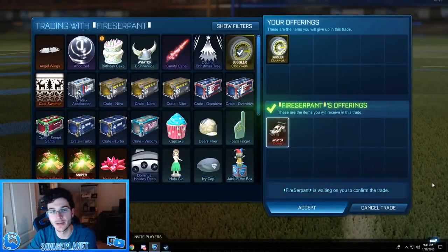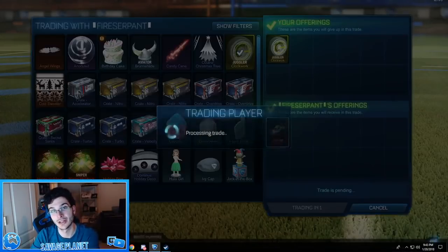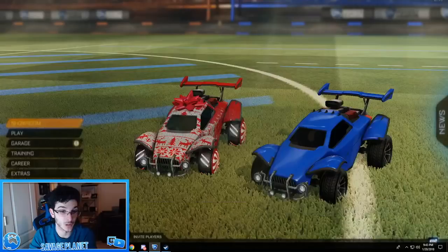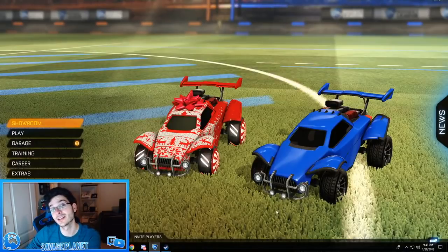We're here in the next trade with Fire Serpent. He's willing to give me his Crimson Octane Certified for my certified Saffron Clockworks. I told him that it was like a four key overpay, because I like being honest when I'm doing these trades, but he said he didn't care — he wanted these wheels and he wanted to do the trade. So we're going to do this. This is a huge trade for us, like a four key profit. Painted Octanes are always pretty easy to trade, so I'm very excited to get this. We're just going to accept. Thank you, Fire Serpent, for joining me in the video. Painted Certified — we got it, and we're just going to equip it.